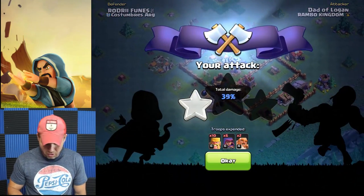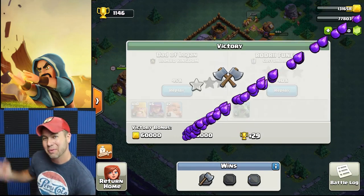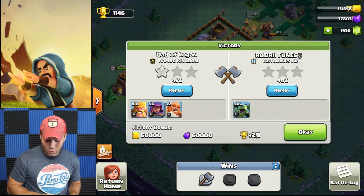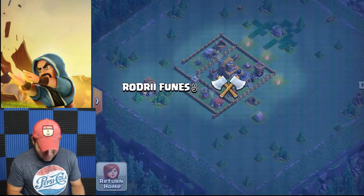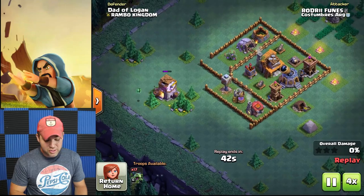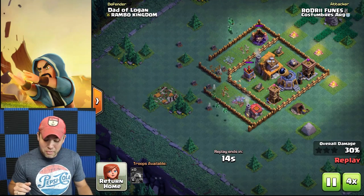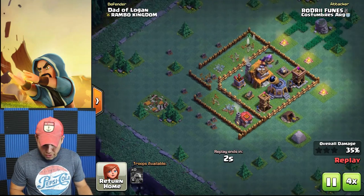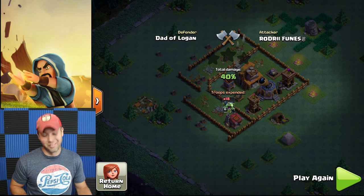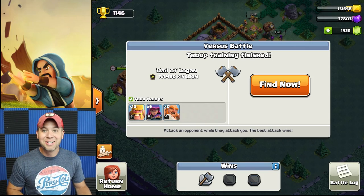That thing just crushed my Giants — I thought those were level four. Okay, 45% — let's see how we did. Booyah! Looks like we won because he wasn't able to get to my Builder Hall. Let's go watch a replay real quick. He went in there to snipe my clock tower — good for him. Look at those long shots! He took out my — I gotta set more things to air. I thought I had an air defense over there. Anyway, that was a pretty good attack on his part, just not good enough.